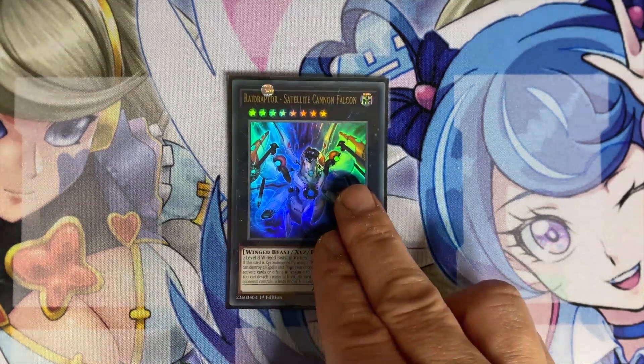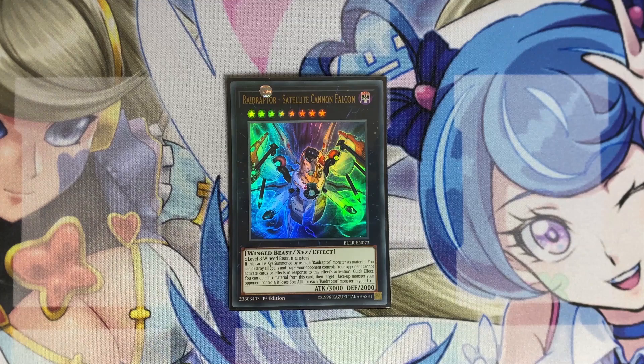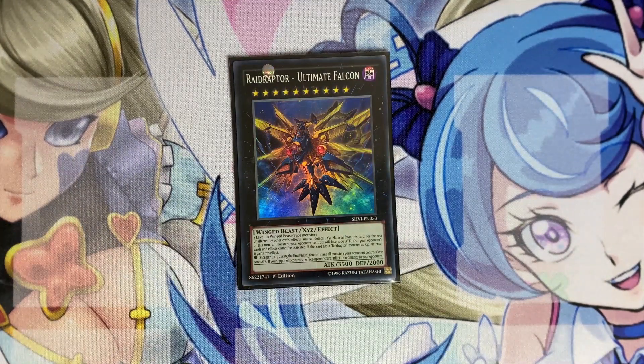One copy of Satellite Cannon Falcon — the reason you don't need Harpie's Feather Duster in the main deck is because you have this insurance against back-row decks. You summon it with your rank-up to wipe your opponent's entire back row, so you don't really have to main Feather Duster, though you can side it or main it if you're having trouble with back row. One copy of Ultimate Falcon — you'll usually summon this only through Arsenal Falcon's effect, because reaching it via rank-up would require banishing six monsters from the grave, which is very late game. Some decks simply cannot deal with it.